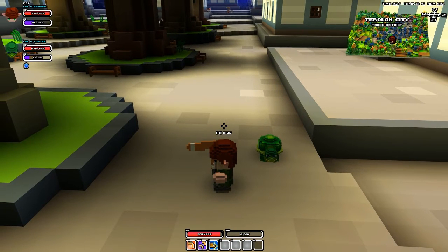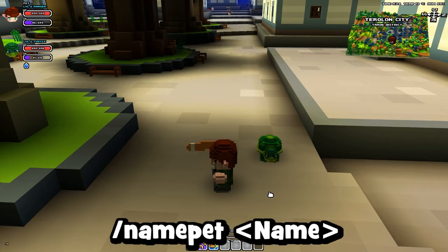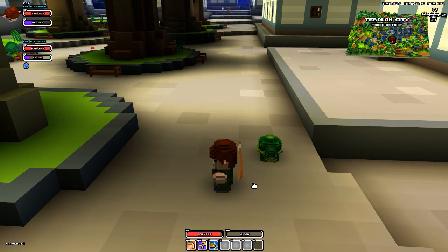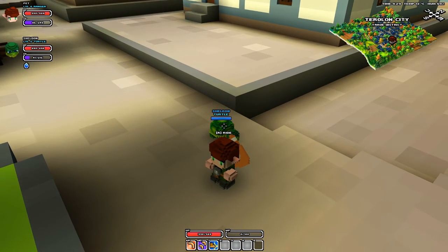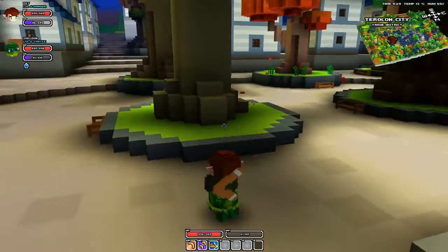All you need to do to name a pet is press Enter and then type '/name pet' — one word. You can't change whether it's capitals or not. I'm going to call my turtle — it's a turtle, sorry — it's got to be, hasn't it: Sheldon. Then just hit Enter again and as you can see he's now called Sheldon Turtle. Yay, Sheldon Turtle!